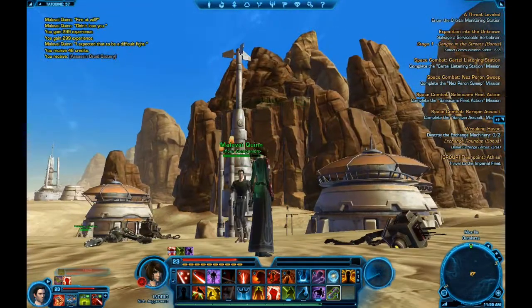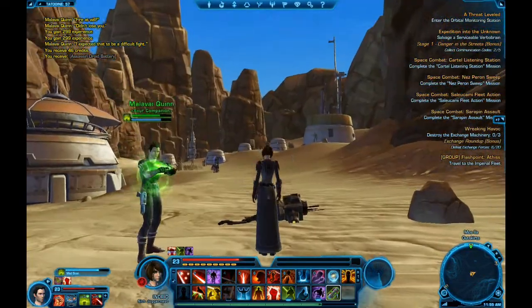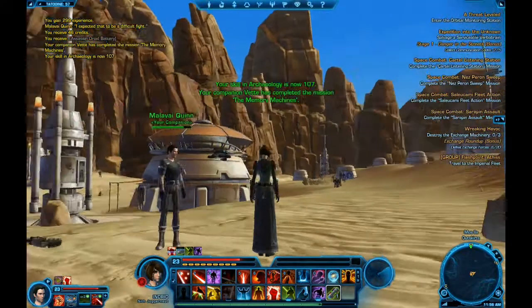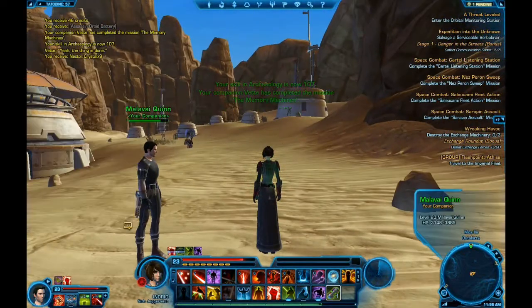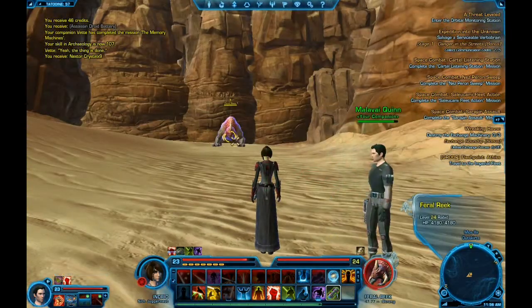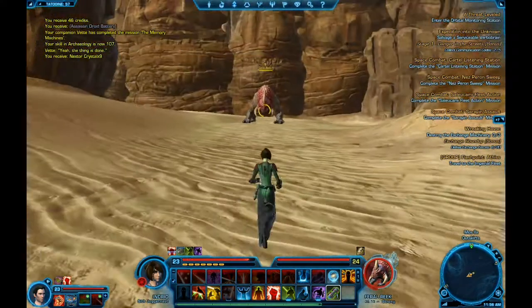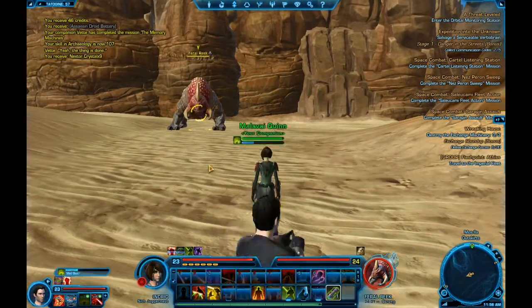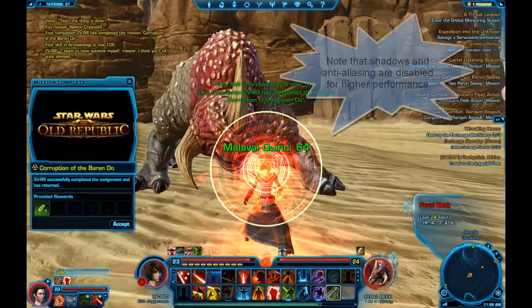What you guys are seeing is the product of my new graphics card — it can push out some max graphics. It does have a little bit of frame rate stuttering issues here and there, but the game supposedly has a memory leak or some kind of issue. I've been reading on the forums — a lot of people have had some frame rate issues.